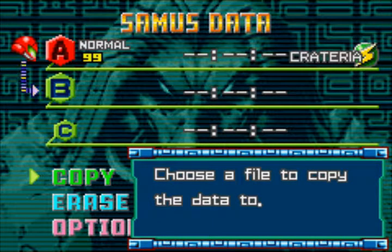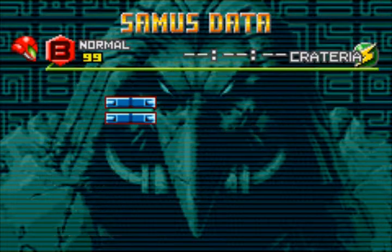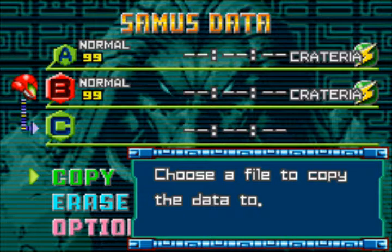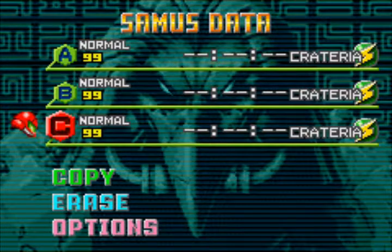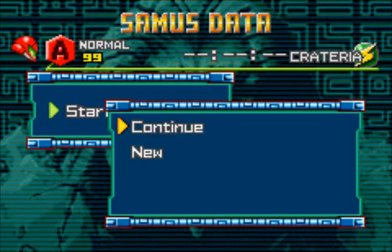As you can see, our save file is normal now — it's colored in white numbers and you can actually copy this save file because it's not in time attack mode. We reset the game by using Start plus Select plus A plus B. This is the combination you should use if you want to reset the game in-game.